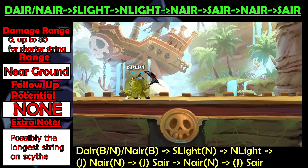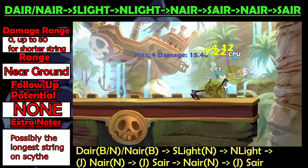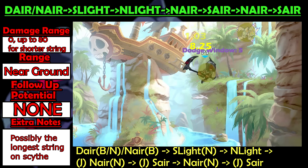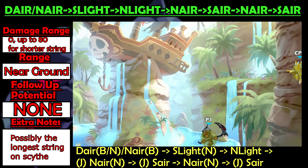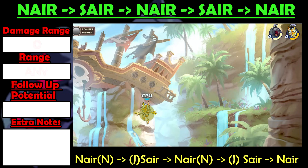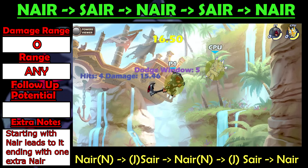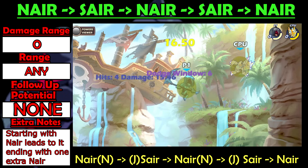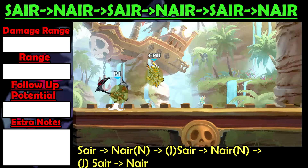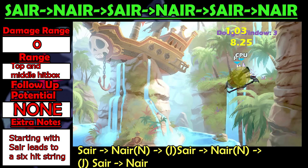This string can work at 0 to 80 damage, but only up to the N-Light into Nair, since S-Light and N-Light both have 0 variable force. This doesn't have to be just one big string — you can start this sequence from any part of the long string and it would work until the last Sair. If you start with the Nair part at 0 damage, you could do one more Nair than usual at the end because the enemy won't be damaged enough to get pushed too far for the extra Nair after Sair to connect. If you start the string with Sair, you will get a 6-hit string ending with Nair, but it only goes all the way to 6 hits at 0 damage.